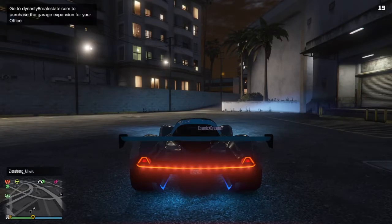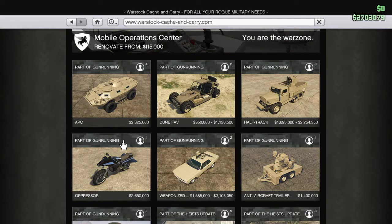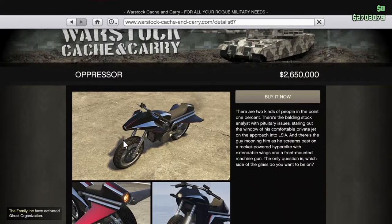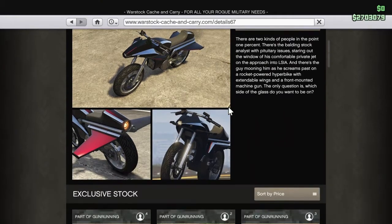I finally made my decision — I'm going to buy the Oppressor. I know I have a Rocket Voltic and made a video on that stunting and everything — I'll leave a link in the description. But the Oppressor is way better: it has rockets if you do the upgrade, or cannons otherwise, and you can glide, which carries you places. It saves you a lot of time.